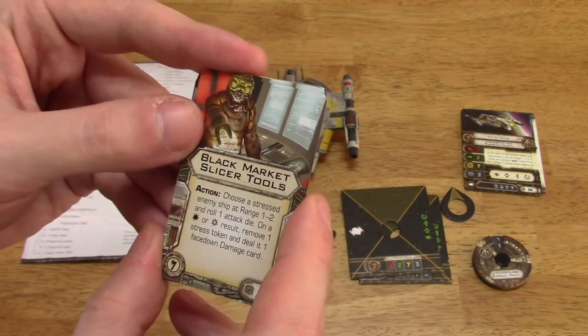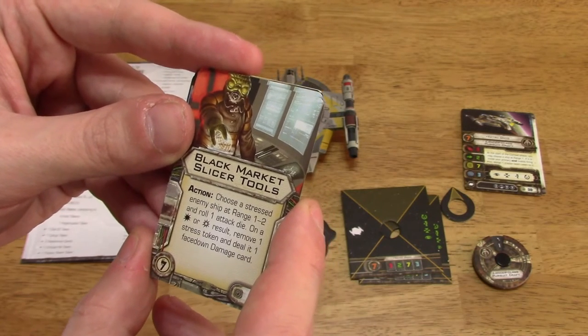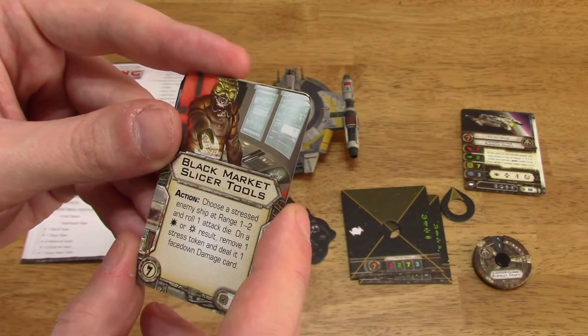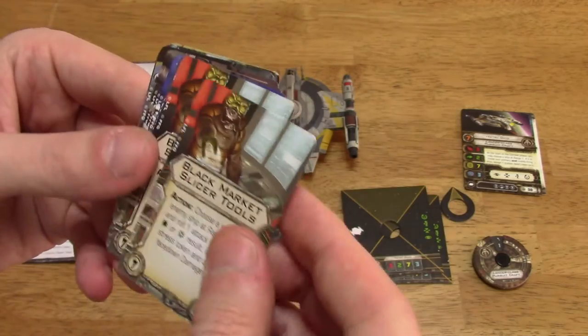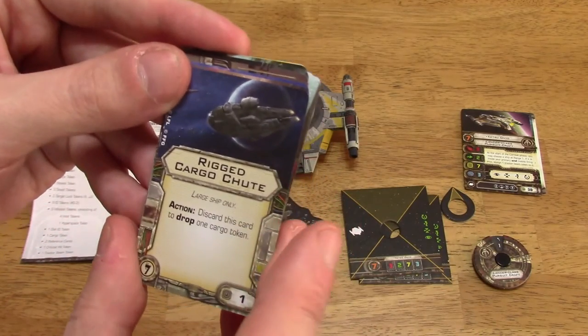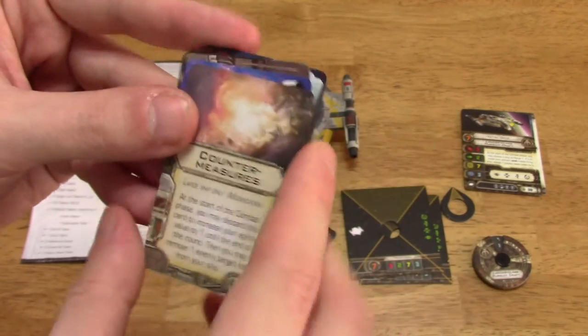Black Market Slicer Tools — I think I've seen this already. As an action, choose a stressed enemy at range 1 to 2 and roll one attack die. On a hit or crit, remove one stress token and deal it one face-down damage card. There are two of those. Rigged Cargo Chute: as an action, discard this card to drop one cargo token.